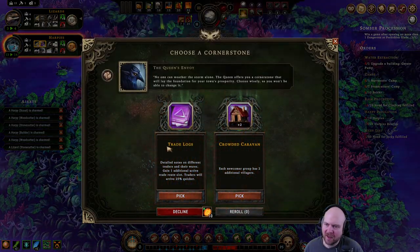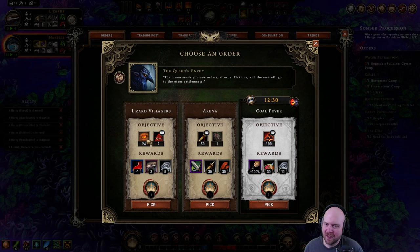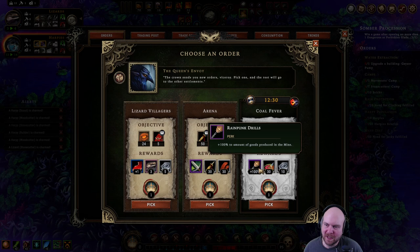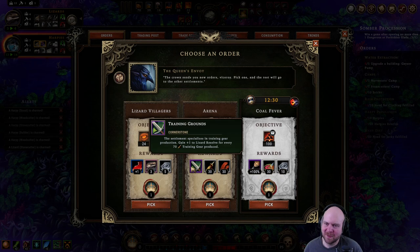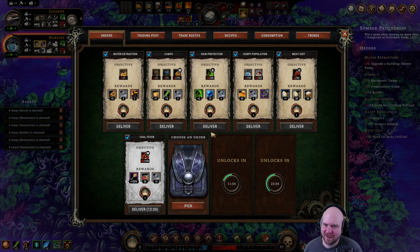Trade logs? No. Additional villagers? Yeah, get in here — join us. Lizard resolve at 24, deliver 100 coal. This is actually possible in 12 minutes. We're going to need to go all in on that. But if we do it, it makes our mind sick — gives us a little food which is whatever, gives us 10 parts which we don't really need. But the alternative is hope for a clan haul, or get lizard resolve to 24, which is sketchy. So let's go for it.